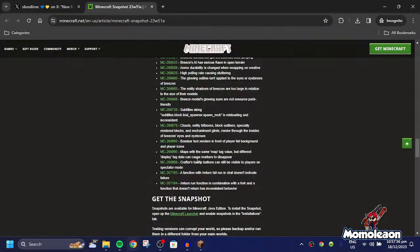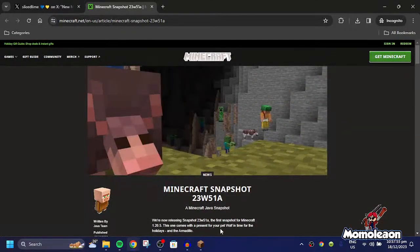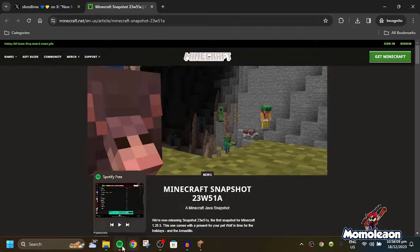Lastly, we got: boss bar text renders in front of the player list background and fire icons. That's my thoughts on the armadillo and wolf armor — pretty great snapshot. However, this is the last snapshot of 2023. The next one will be the 24w snapshot in 2024.